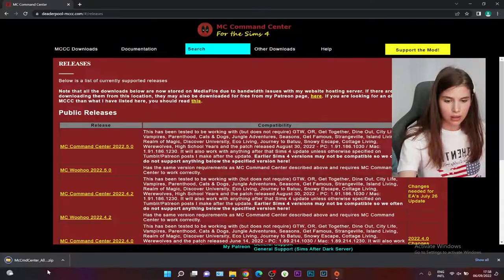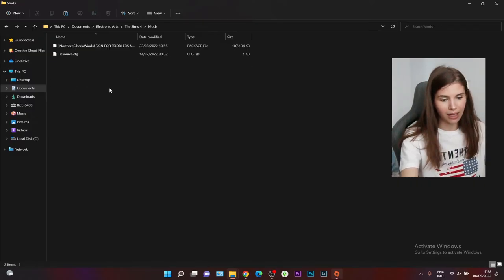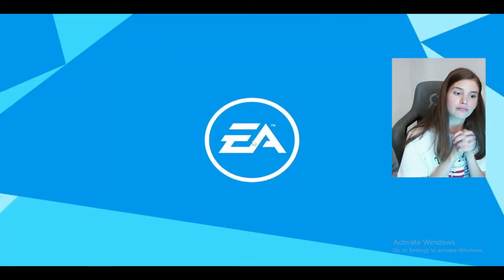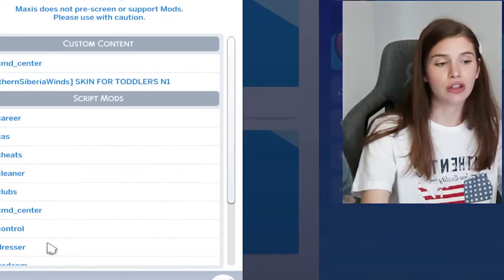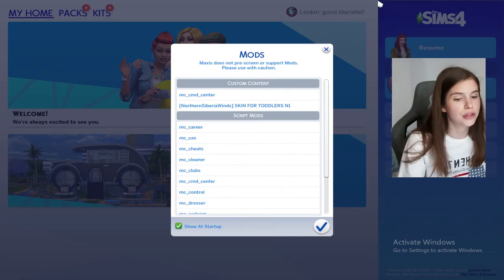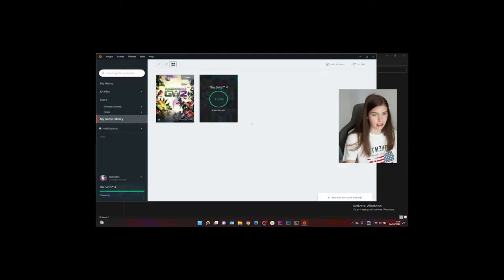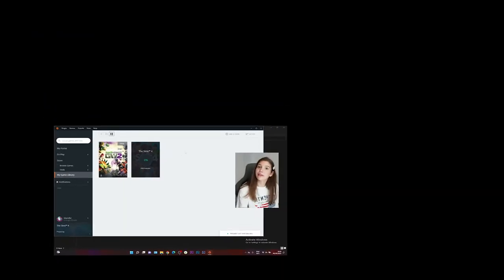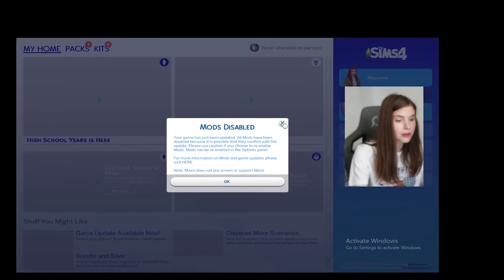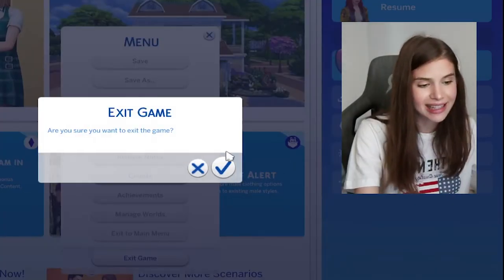Now we have the MCC files - cut them and go to Documents > Electronic Arts > The Sims 4 > Mods, then Ctrl+V to paste. Now open the game again. Go online and update your game, as that may be why MCC wasn't working. Once updated, your mods will show as disabled - re-enable them after deleting the broken ones. Start the game, and our MCC mod should show up. Your game and mods should always be on compatible, latest versions.